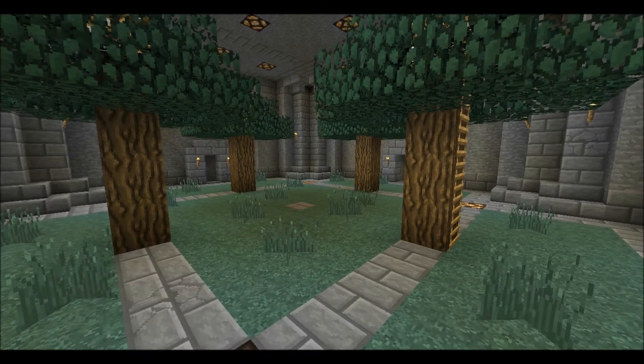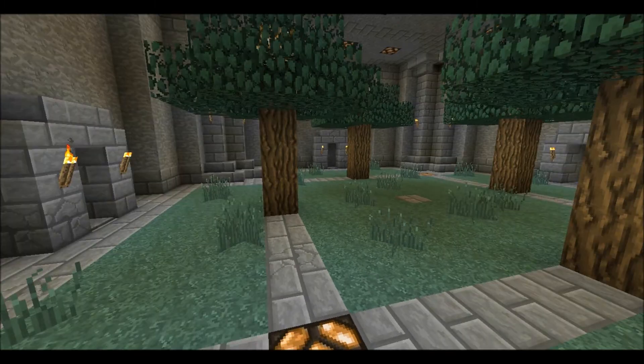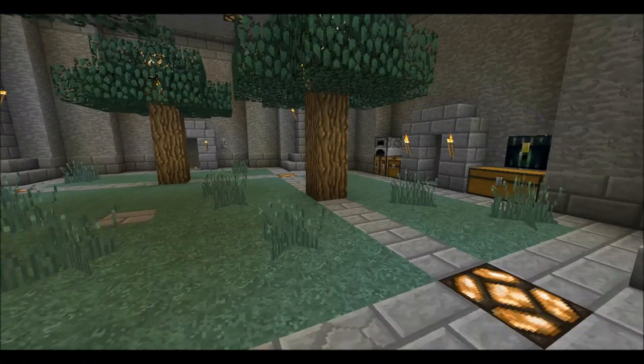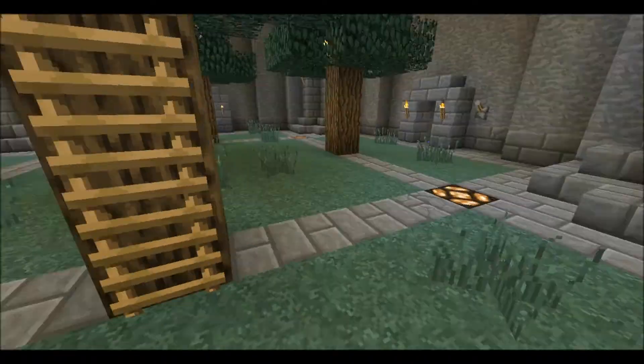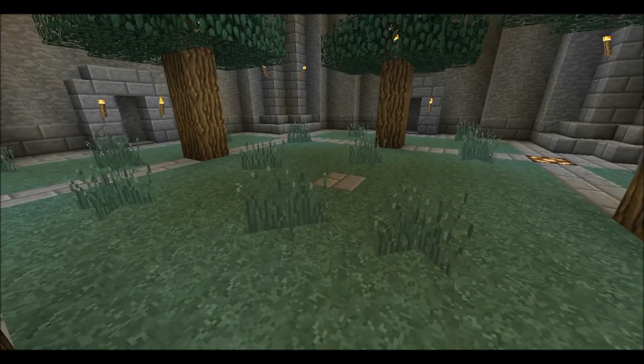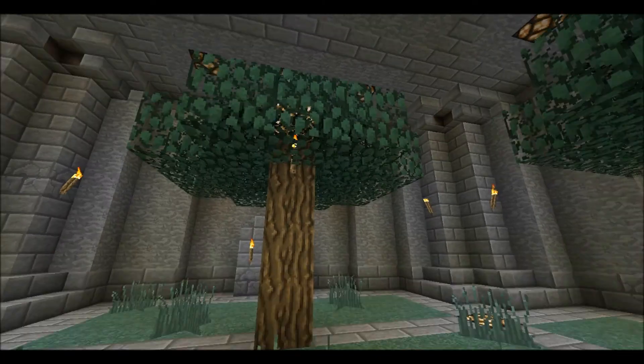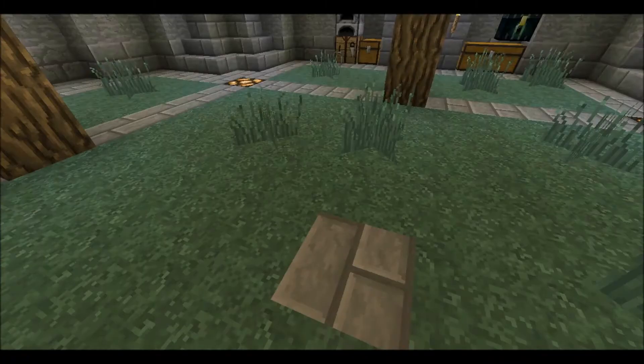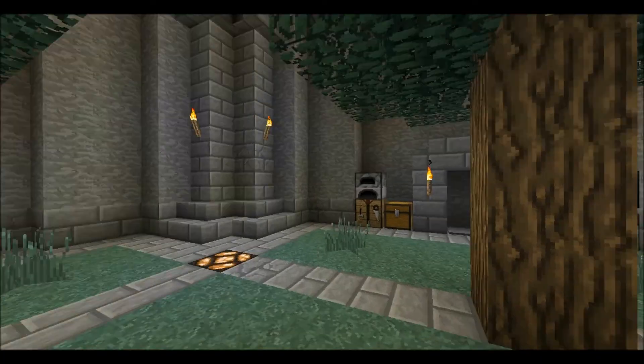Alright guys, we're back, and I think we're done with the inside of the arena. I put these four trees up, I put some grass down. The light level's good now - it wasn't at first, but I hid some torches up here and now it's perfect. No monsters can spawn in here.